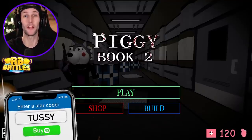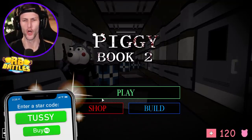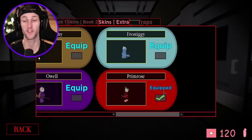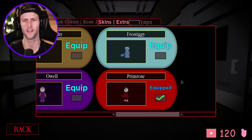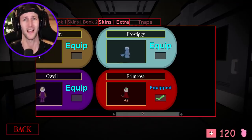What's up you guys? Welcome back to another Roblox video. Today we are going to be playing with the brand new Primrose skin in Piggy. So I just unlocked it — Primrose the Penguin. I wonder why it's called Primrose because that is a flower, unless they named it after something else, but I'm pretty sure they named it after a flower and I like it.